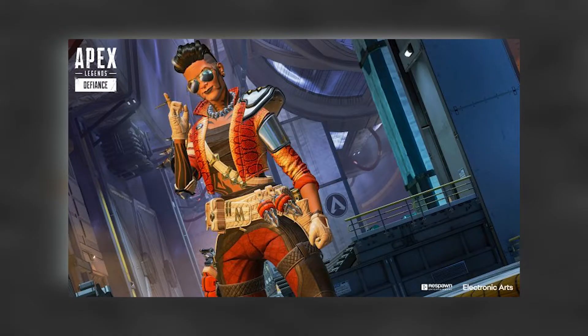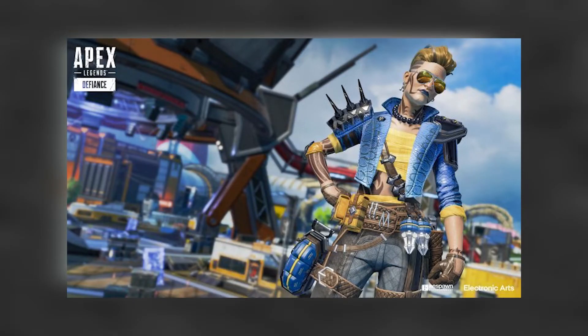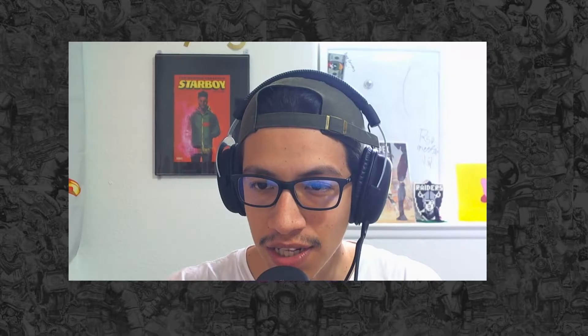Next up are her skins. The first one — she has like a red snake skin or red prowler skin, and it's pretty dope. It could also look good on Bangalore, which is cool. The next one has spikes on her shoulder pads and a blue prowler skin.